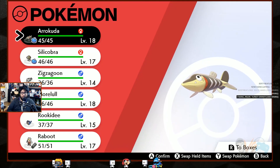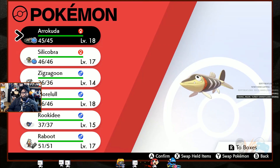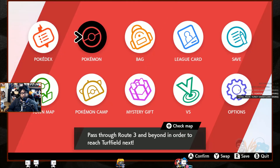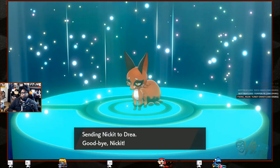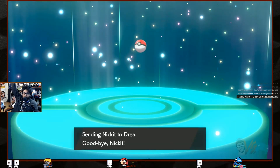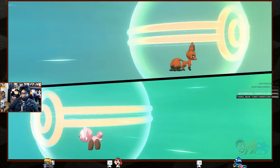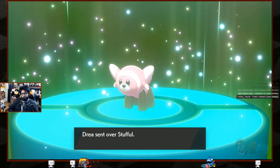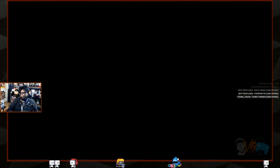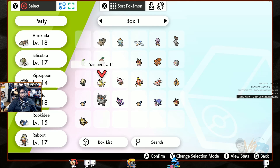If Arrokuda hits level 19, I'll drop him in the PC until we finish the gym. Trade complete — we're kind of limited, can't farm too much. Got a Stufful — well, I guess that's better than Nickit. Everyone's giving us the same Pokémon in surprise trades!